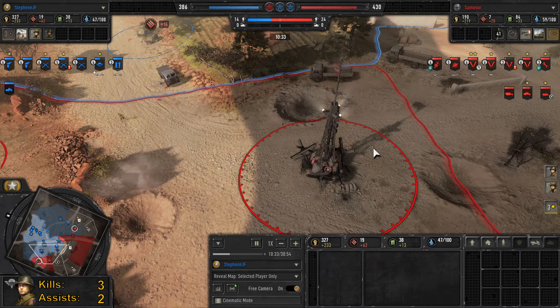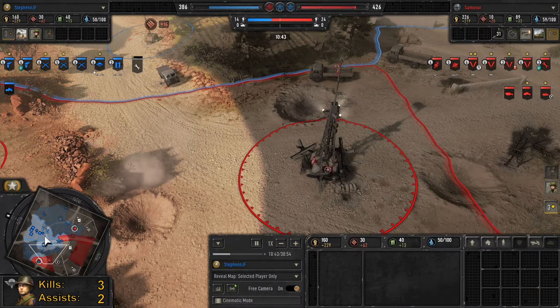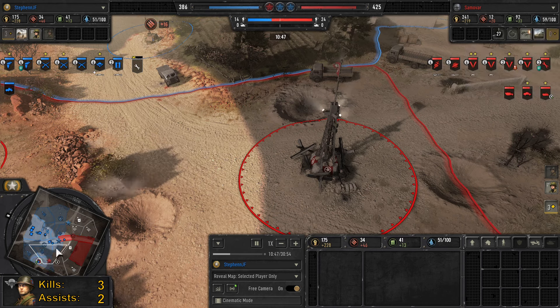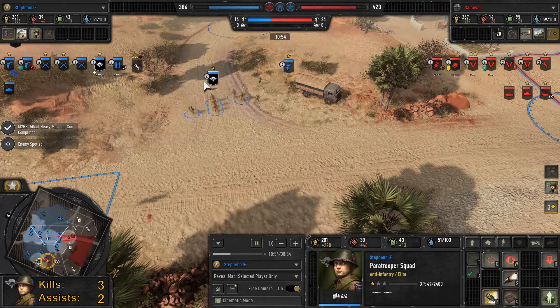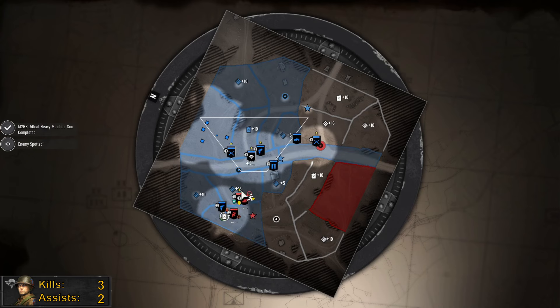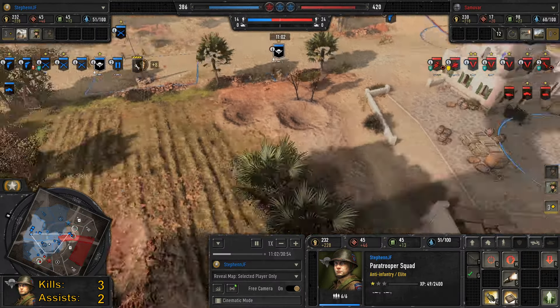I decide to take it easy and back out a little bit. His Kfz has started capping the top section of the map again, so he's got increased fuel income. I switch back to my paratroopers — whenever they're back in base, I try to give you a sense of what's going on in the game. Whilst they were in my base, I selected my VET 1 upgrade: Concealment.